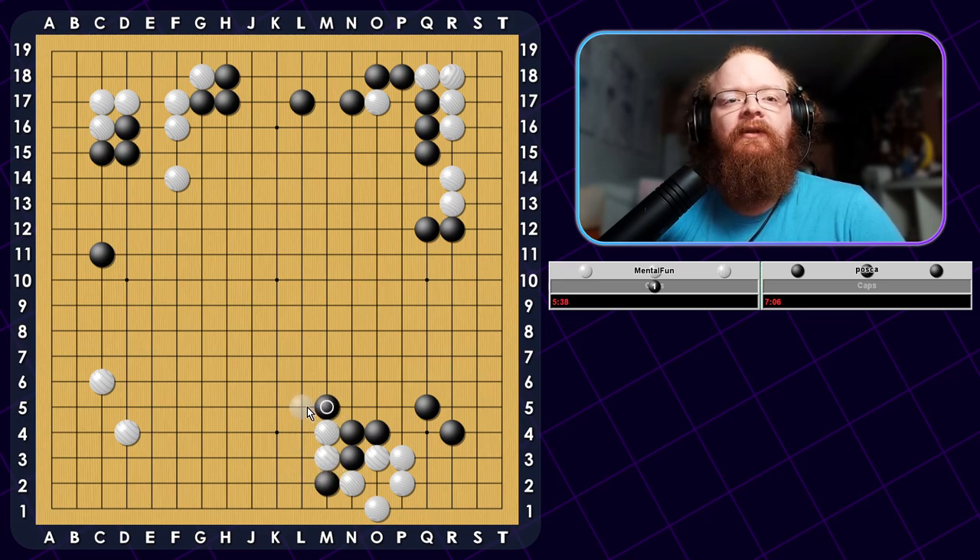He just wants to come over the top. If I Hane here, what can he do? He cuts, I Atari and I push. He potentially gets more on the top here. If he double Hane's, then I can potentially push through. But I'm just going to capture and not worry about it — get rid of all the Aji and see what he decides to do.